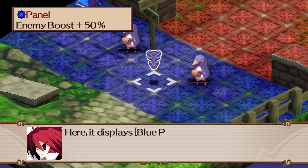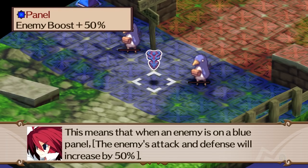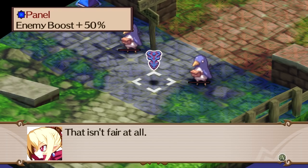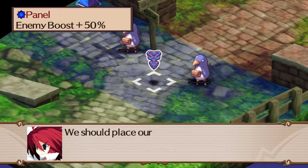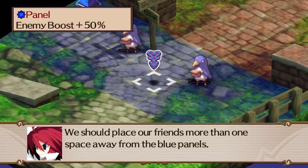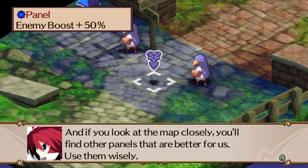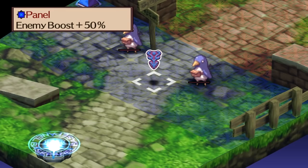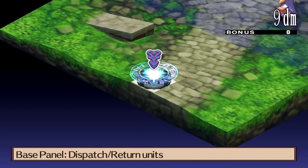You see in the upper left, that means that any enemies on those blue tiles will have their stats boosted by 50%. I think it's more than just the attack and physical defense stats, but I don't think it includes their HP or SP. You can either try to lure them off the blue geo-panels so they can't deal more damage, or you could just destroy the geo-symbols outright.